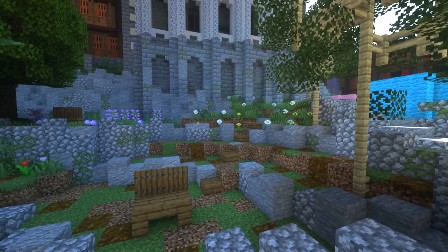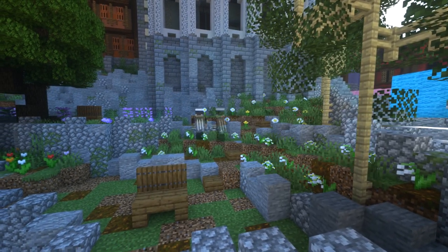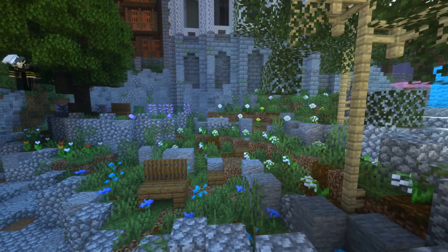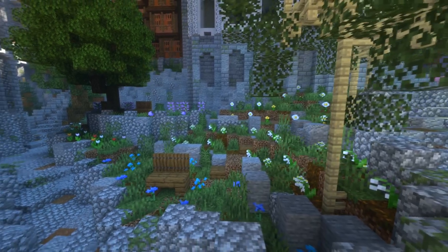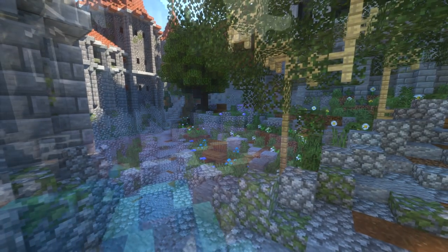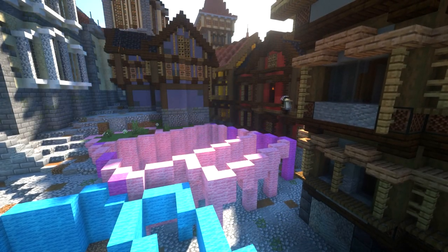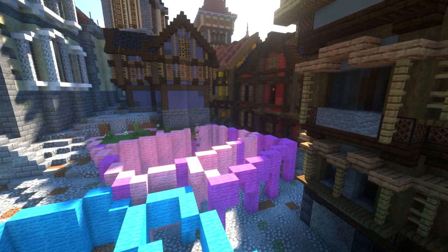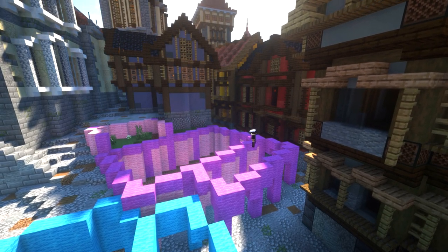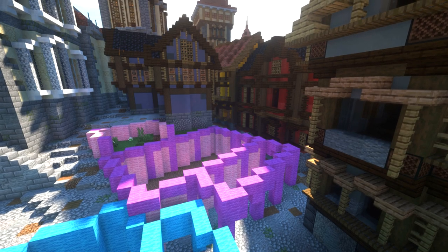We've got another bench and all the different colors of flowers coming in — yellows, tulips, blues — it just adds a nice amount of variety. Then just back up there we've got a little pond on the side which empties out, because that's where the water gets collected.